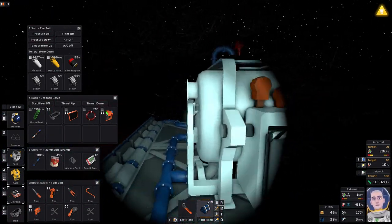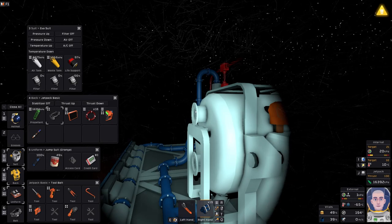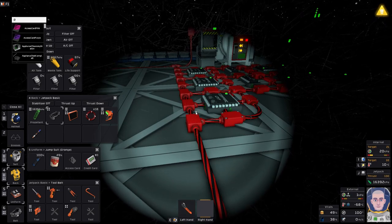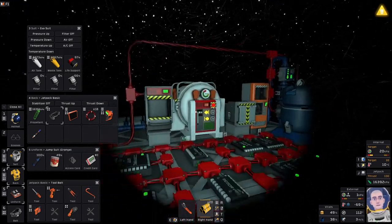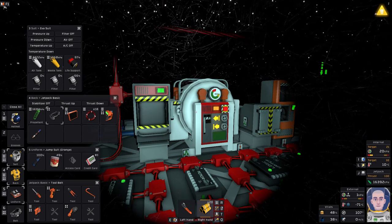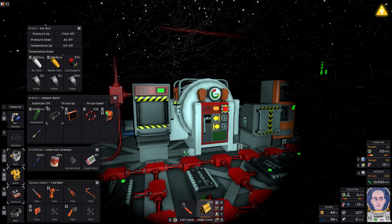Now we get to worry about the other connections. We have the input, which we're not going to set up right now, and then we have the output — which is where we're going to get all the gases that we need for canisters, for oxygen and all that. So I need to grab a ton of gas pipes. Anytime we use the advanced furnace, the gases inside of the furnace are going to be extremely hot. If we try to filter them and then put them into storage, they're going to be way too hot and everything is going to explode.